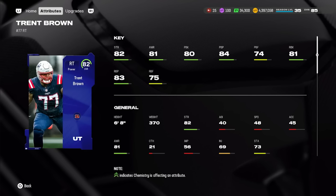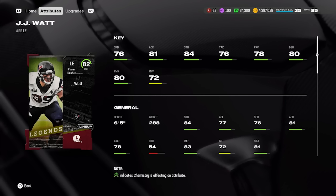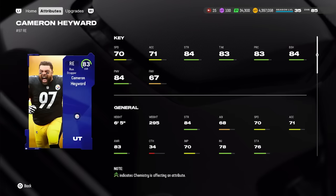At right tackle, Core Elite Trent Brown — 370 pounds, 82 strength, 81 awareness, 80 pass block, 81 run block — averaging 55,000 coins. Moving to defense, at left defensive end we have Baby Mini Legend JJ Watt: 82 overall, 76 speed, 81 acceleration, 84 strength, 80 block shed, 80 power move, and 72 finesse move. He gets two of the big three pass rush attributes into the 80s and goes for about 68,000 coins.